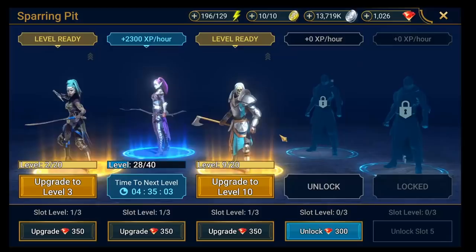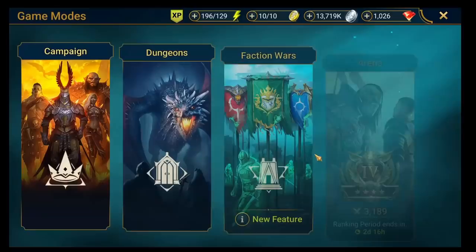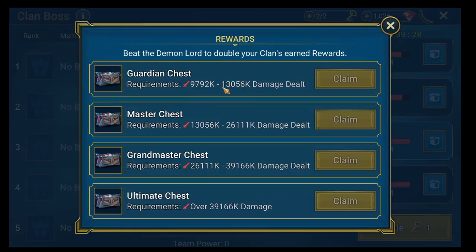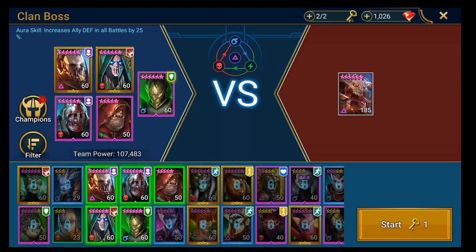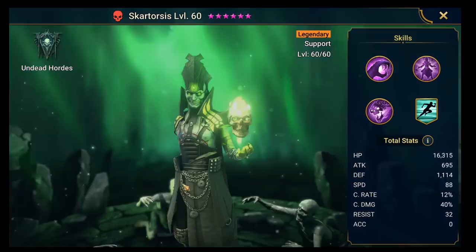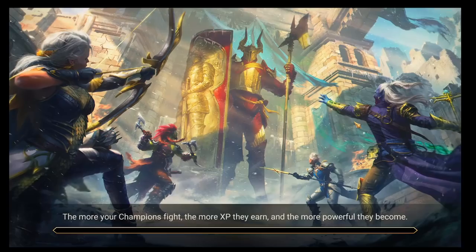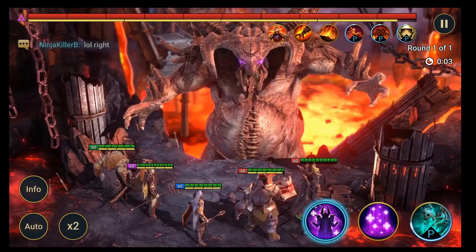Let's get into a Clan Boss fight. Into Nightmare. As we remember, we were doing around 9 to 13 million before using this composition. The main change here is I'm taking out Occult Brawler and putting in Steel Skull. Let's see how we do. I could auto this and it would run in sync, but I just want to show you the setup.